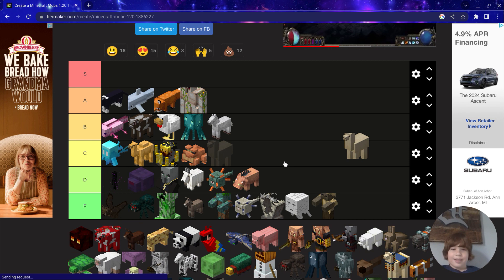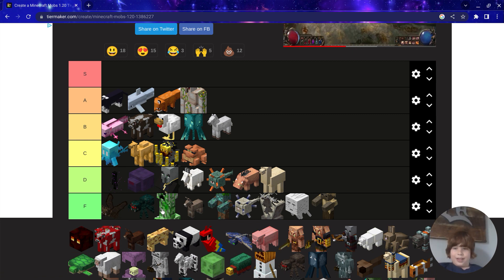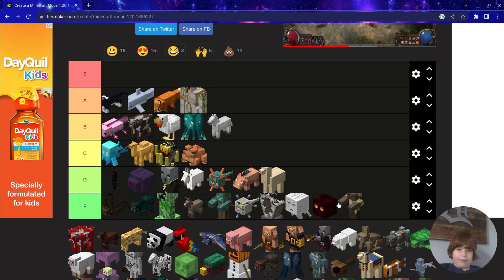Llamas — pretty pointless but kind of funny, so D. Magma Cubes — easily F.